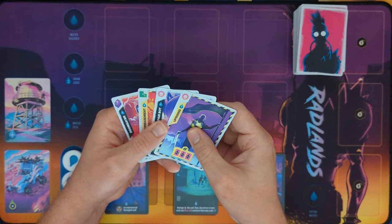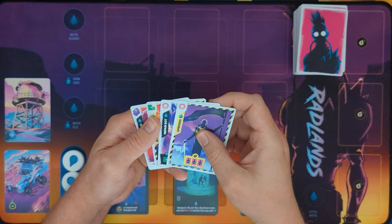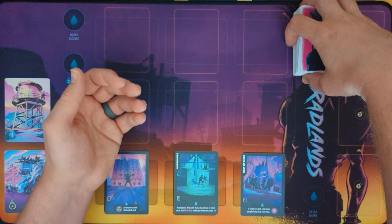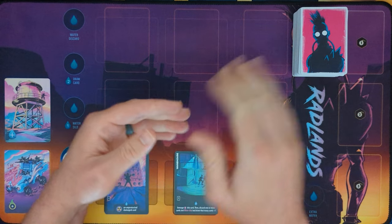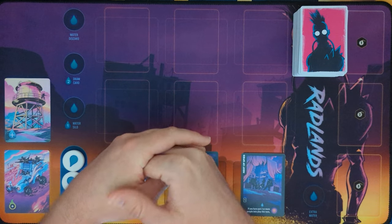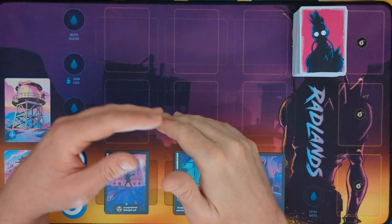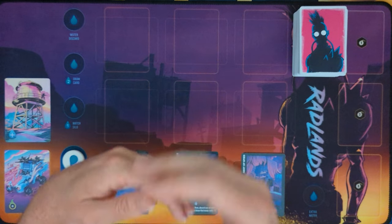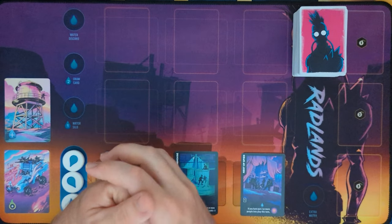If cards are just sitting in your hand, it might be best to junk them for their ability and use that effect right then and there to put more pressure on your opponent. When I first started playing, my background being other competitive card games where you're limited on draw or want cards for later — this game is similar in that you're limited on card resources, but no card is ever dead. Maybe try a game where you're junking a little bit more just to see how it feels and how it throws off your opponent.